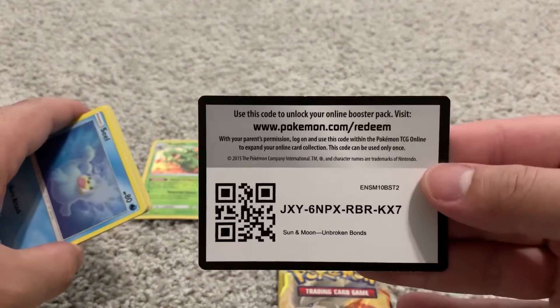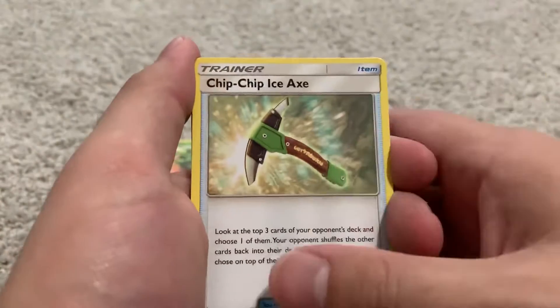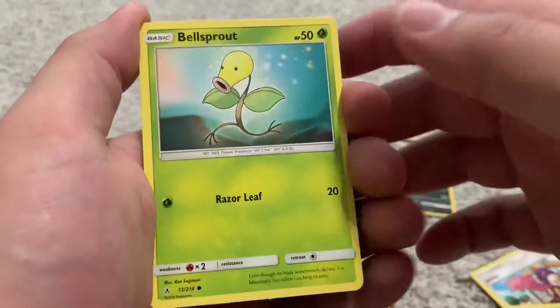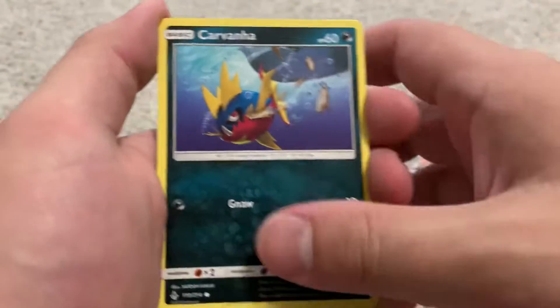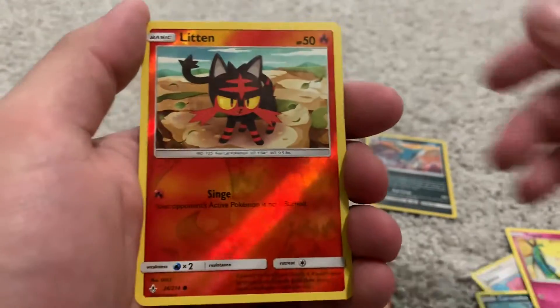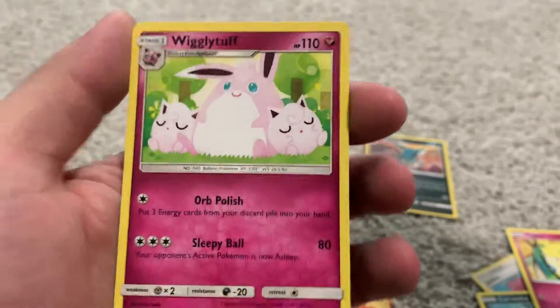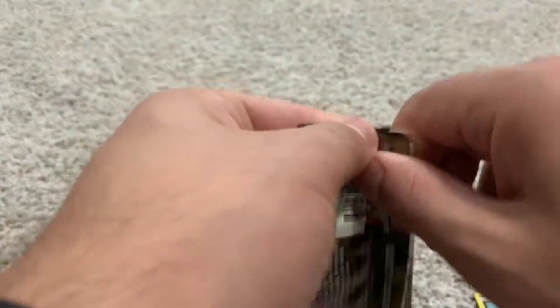Okay, code card. Water energy, Chip Chip Ice Axe, Tyrogue, Janine, Seel, Bellsprout, Gastly, Carvanha, Jirachi reverse. Hollow Litten and a Wigglytuff regular rare. See if we can get this last pack going.